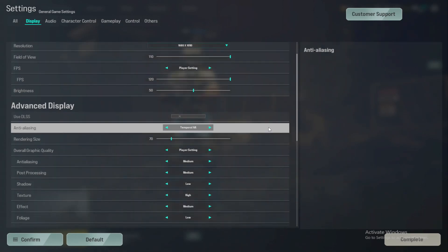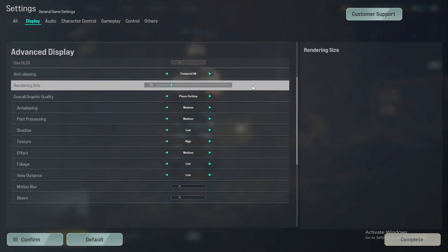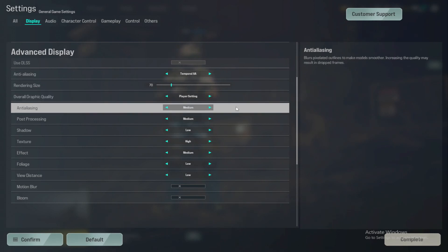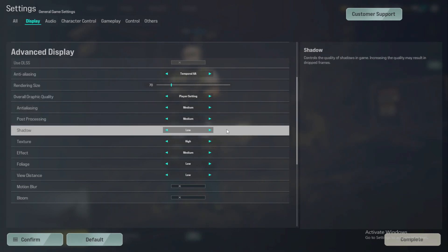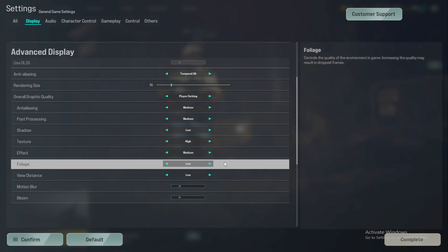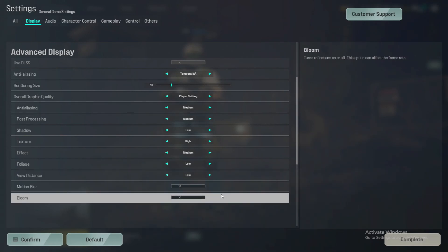Moving on to advanced display: anti-aliasing is temporal anti-aliasing. Rendering size is 70 — I've seen this give me a boost of about 10 to 15 FPS if I move it from 100 to 70. I also have my overall graphic quality set to player setting, which allows me to customize my settings. AA is medium, post processing is medium, shadow is low, texture is high, effect is medium. Foliage is low and view distance is low. Do keep in mind that if you use low for view distance, player models will not render in if they are outside of your render distance. Motion blur and bloom are both turned off.